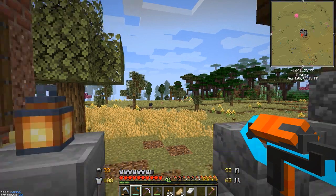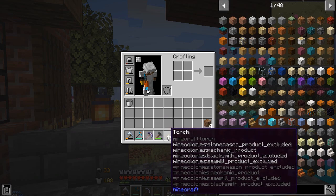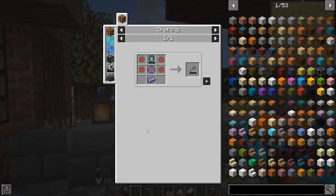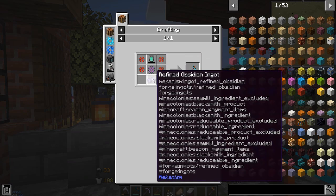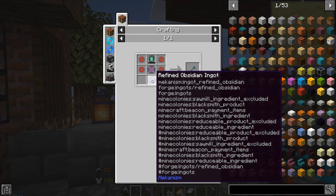You're probably already noticing a few differences, mainly the fact that we have this very interesting tool. If you're not familiar with what Mekanism is, this is the Atomic Disassembler. It is actually a relatively easy item to get if you know a little bit about Mekanism. In previous episodes we had made some infused alloy and the energy tablet, which is needed for the wind turbine. But there are two new items here: the atomic alloy and refined obsidian ingot.